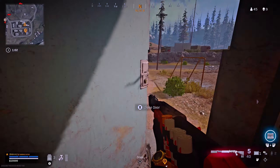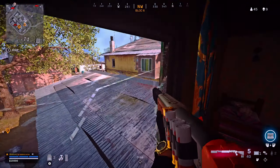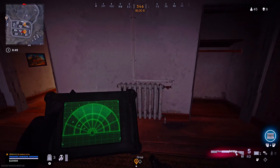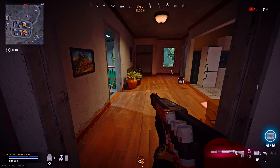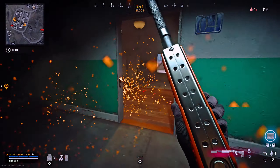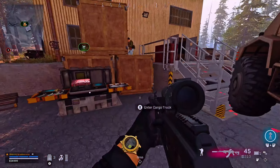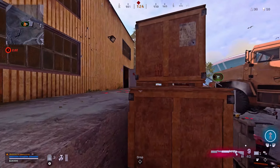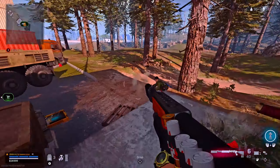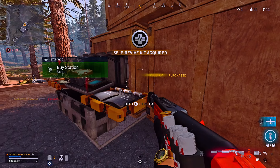A boy on this side — let's see. Taking the sneaky entrance. Probably thinks I'm downstairs. I think he should be upstairs. Come on, boy — there we go. Has got some range, this boy. Pick up the self-reviver. Double UAV.